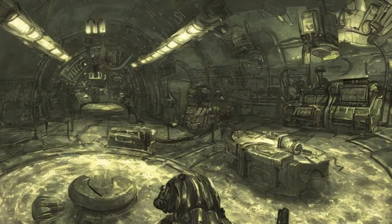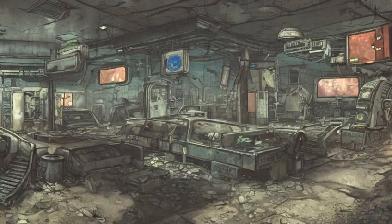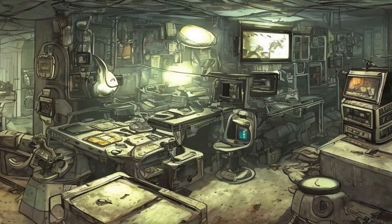This leads to Visions in the Fog. Enter the Nucleus Command Center, find Dima's Terminal, and power it up with the switch located behind it. Then use the terminal to access the memories.